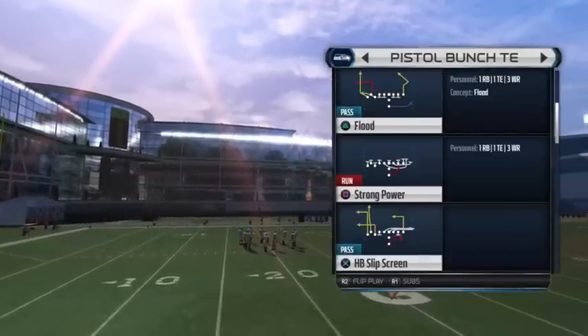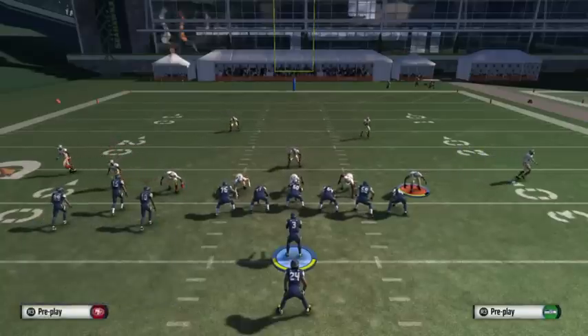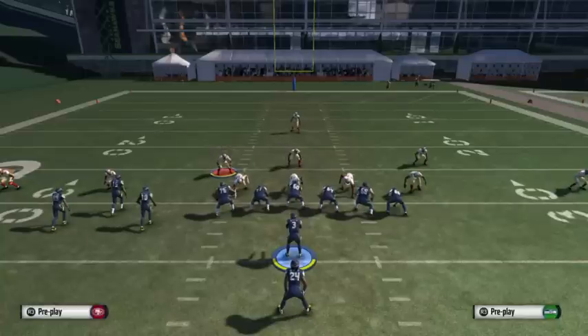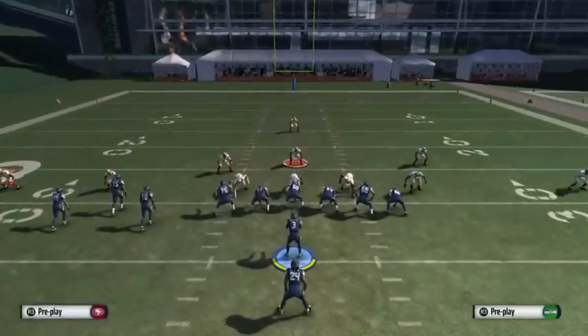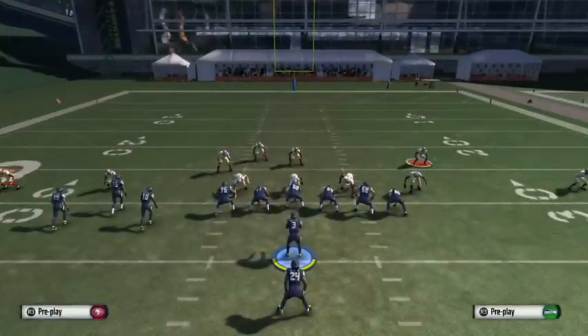We'll go into Pistol Bunch Tight End and call Strong Power. Your Pistol Bunch Tight End D is: base align and show blitz, then do the QB contain feature again. Pull this linebacker up into the inside to where he's about five yards off the line and to the outside shoulder of the D end — anywhere in that area is fine. Then man up this middle linebacker on the running back, pull the safety down, and user this safety. So it looks like a five-man rush, and it's very effective against runs — the Strong Power and the HP Counter — as well as having that man coverage on the running back to take away a lot of the wide receiver reads in pass plays.